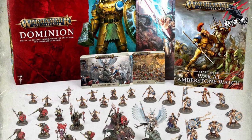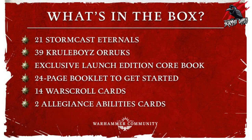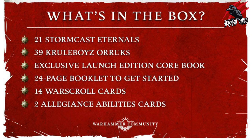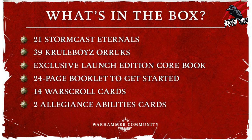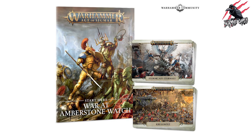So that's the final model we're going to see. Here's the whole Dominion set — check that video out on my channel if you haven't already. All together in the box we're going to get a quick recap: 21 Stormcast Eternals, 39 Cruel Boys Oryx, an exclusive launch edition core book, a 24-page booklet to get started, 14 War Scroll cards, and 2 Allegiance Ability cards. There's that exclusive cover artwork for the core book. We're also going to get the War at Amberstone Watch start-here booklet with the War Scrolls, which is really going to be an introduction to the game and a bit of narrative.